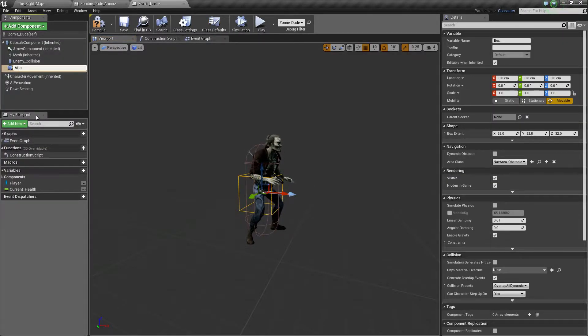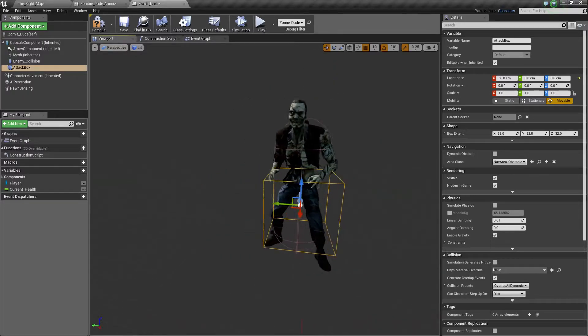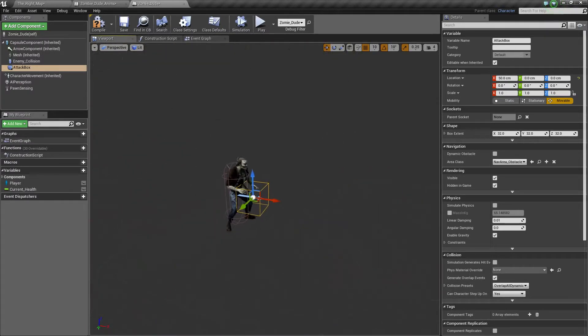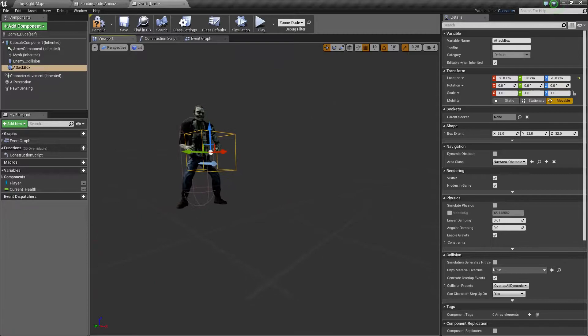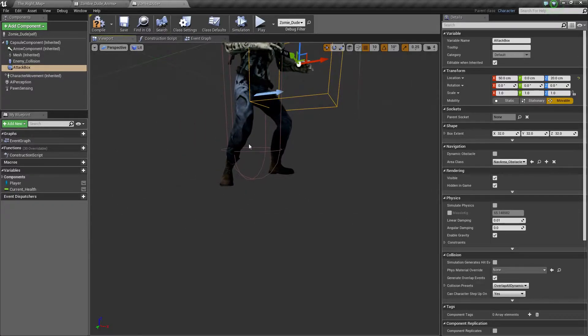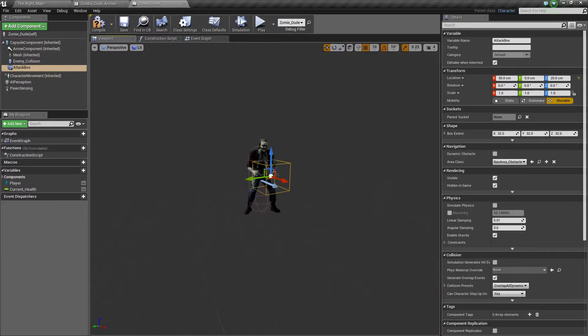Now I'm just going to name this 'attack box' — or you can call it 'attack collision,' whatever you really want to call it — just something so you know this is what he's using to trigger the attack. We're going to put it in front of his body, and I'd like to put it up a bit, because he's not really going to be able to attack by his feet. So if there's a small enemy AI by his feet, he's not necessarily going to be able to attack that.